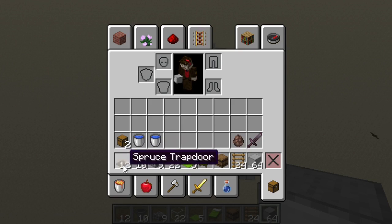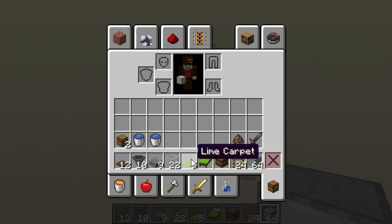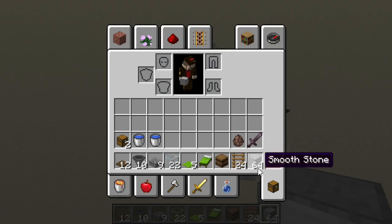Here's what you need: 12 trap doors, 10 hoppers, 9 slabs (any kind — wood or stone), 22 pieces of glass, a few pieces of carpet, one bed, one workstation (I used a barrel but any station works — smithing table, cartography table, whatever you have), 24 ladders, some building blocks, at least one double chest, and at least two buckets of water. You're going to get more building blocks out than you put in, so building with dirt is fine.